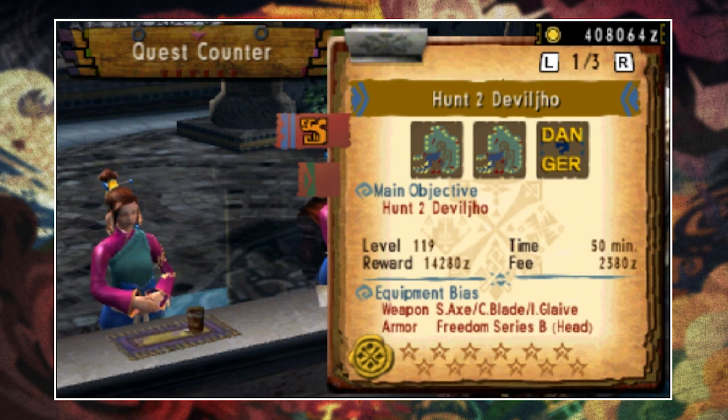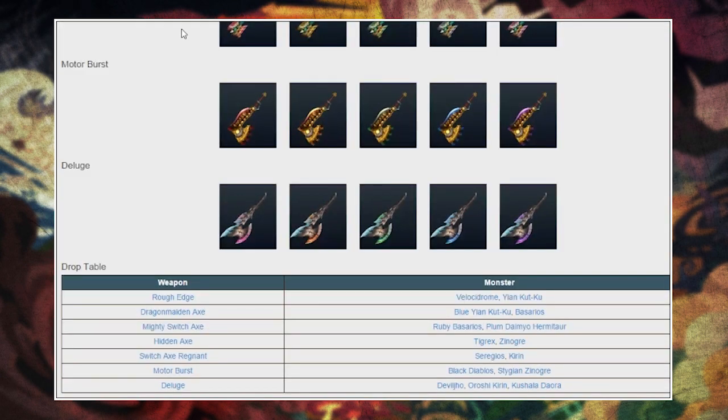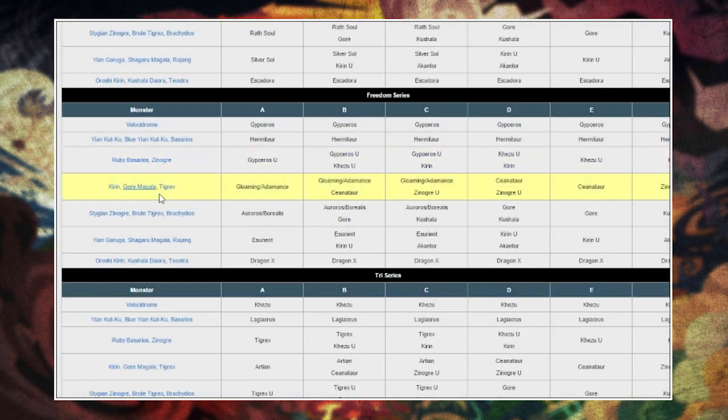Now that we know the equipment bias, we can further find out exactly what will drop — but for that you need to head over to the Monster Hunter wiki. I'll leave links to both the weapon and armor relic pages in the description below. For example, taking switch axe since it was in the equipment bias list: if you look at the charts on the wiki, you have a chance of getting a relic variant of the Deluge Switch Axe, and here are some of the skins it will come with. You can do the same for armor — simply match up the bias with the table to calculate your output.